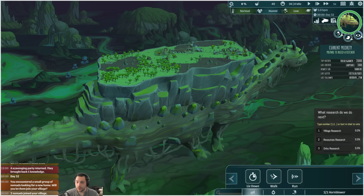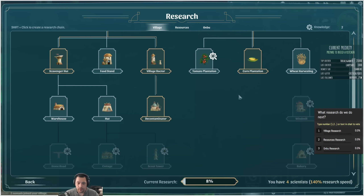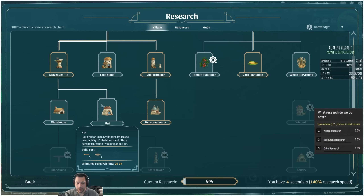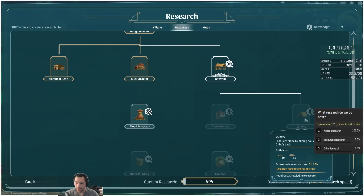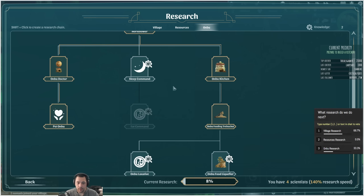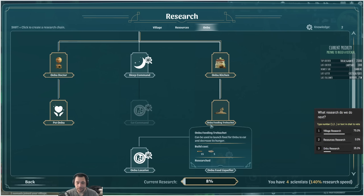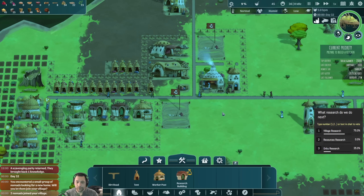For next research, here are the options: if Village, probably Hut, which is a larger house; if Resources, I could go Quarry; and if Anbu, I would do Sleep command. So you can vote on that.